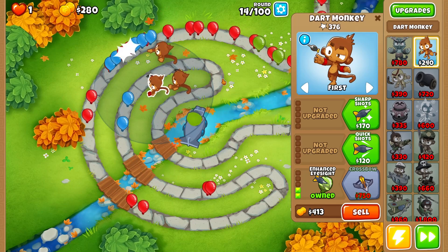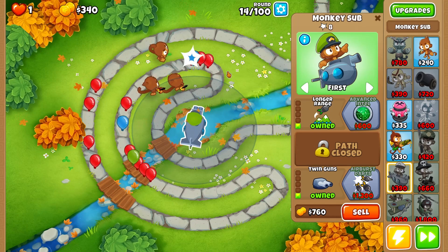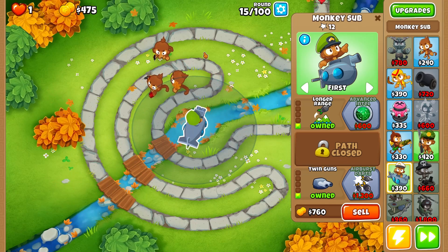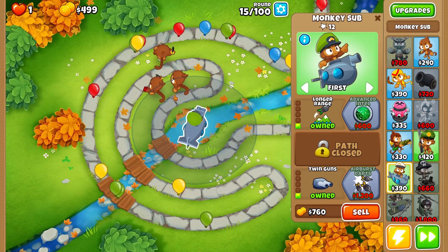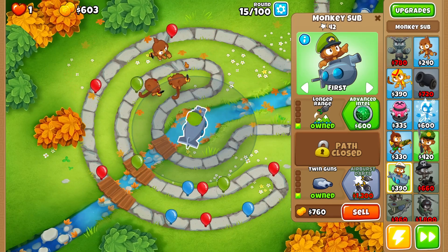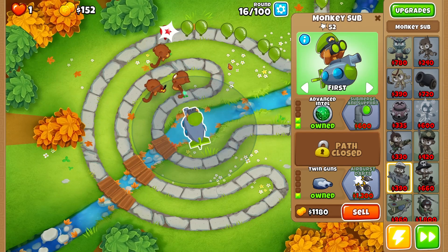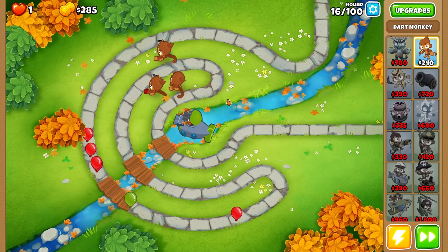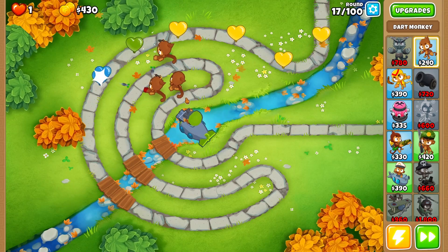The monkey sub should be able to finish off these camo balloons. Once we deal with them, we need to focus on getting something for lead balloons. The plan is to go with the alchemist. We'll sell our dart monkeys, grab the alchemist with a monkey buccaneer. There's the advanced intel — our monkey sub can now deal with all these balloons, and with enhanced eyesight we don't need to worry about camo balloons going too far.